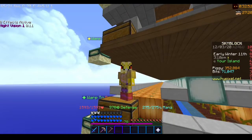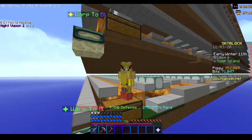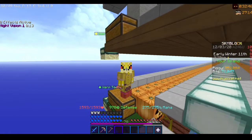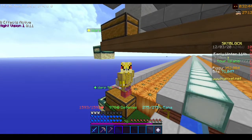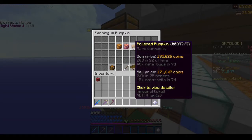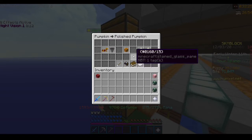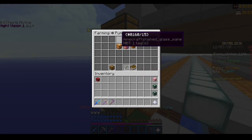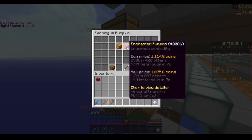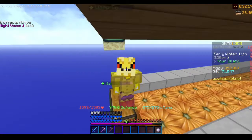Welcome guys to another Hypixel Skyblock video. Today I'm going to be showing a pretty viable money-making method, since enchanted pumpkins, if you didn't know, skyrocketed. Look at that — it's over 1k because they just added the polished pumpkins, which are used to make the new upgraded farm boots. It did go down a little bit, but this is still a much higher price than the 640k before.